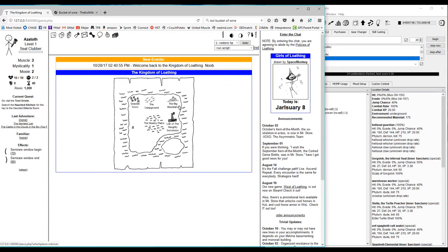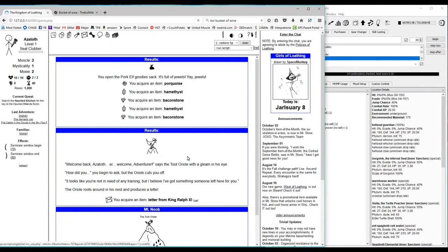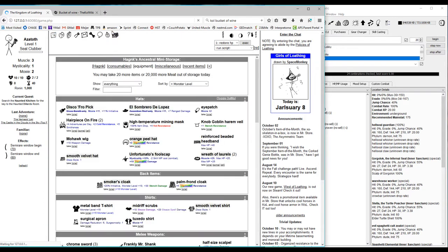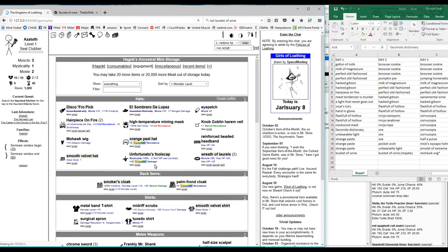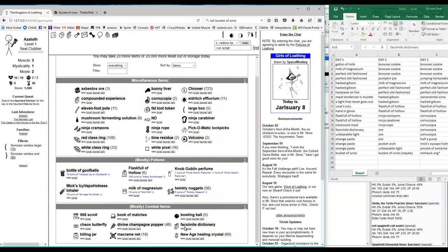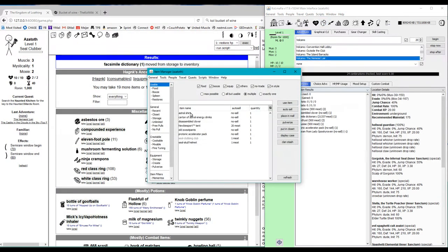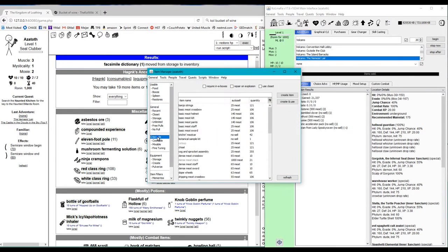Once we start our new life, hit the two oreo real quick, open up our pork elf goody sack, and then head right over to Hank's. First thing we want to do is pull the facsimile dictionary and then auto-sell it. Then let's go ahead and make our meat car.